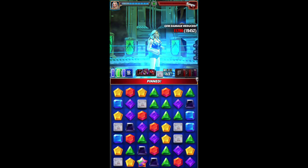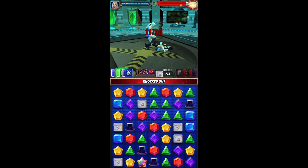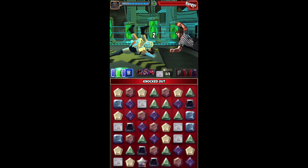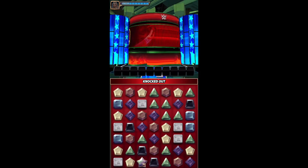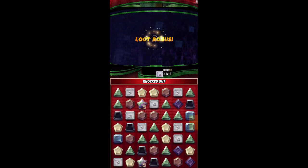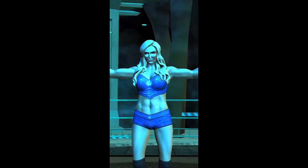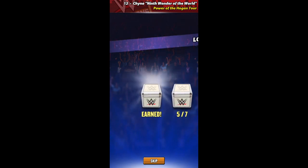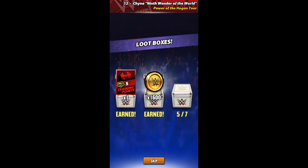And the match is done. So again, with tour perks she obviously gets started right away. If you didn't have those, she would be starting on turn two. But once she gets started on turn two, the match is essentially over. And since I have 20% gem defense, she doesn't die as fast.